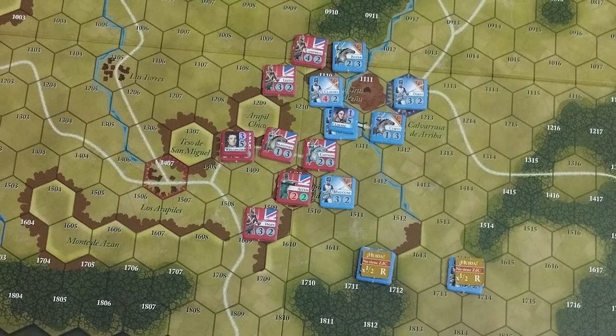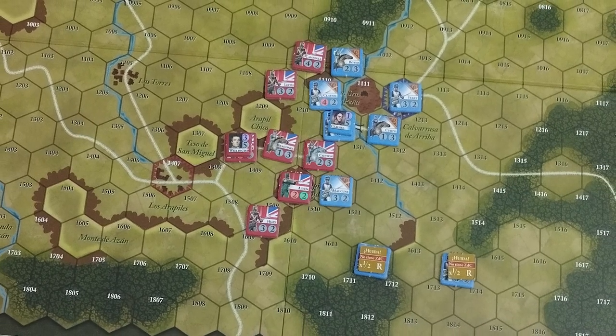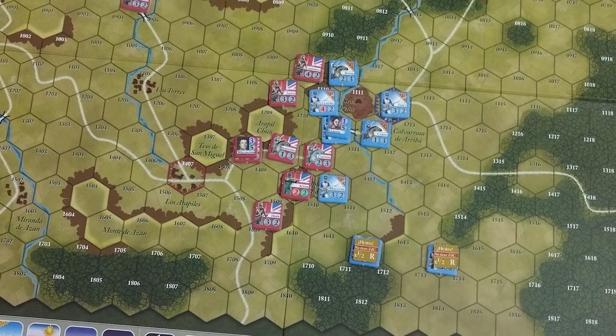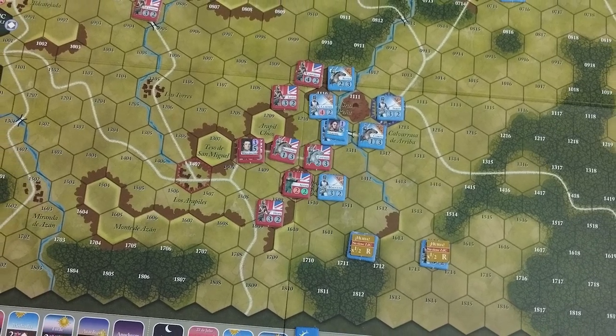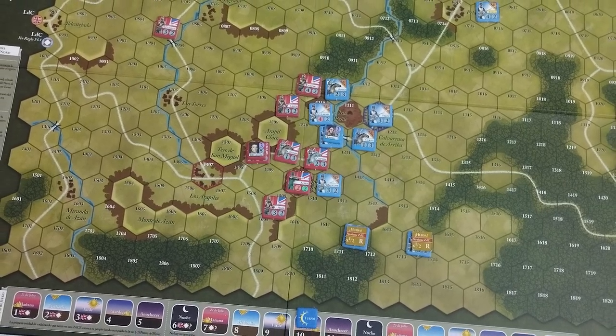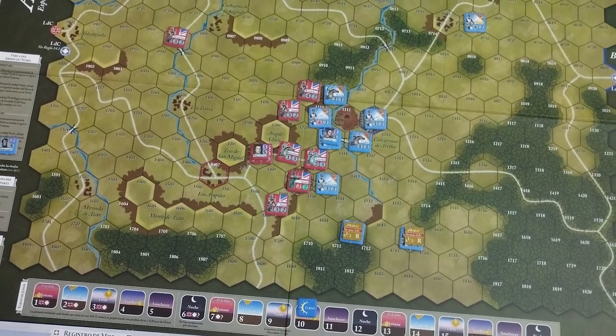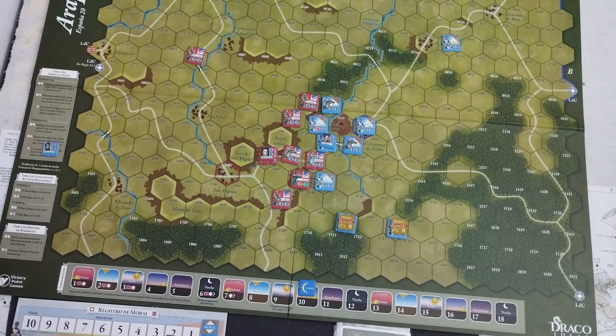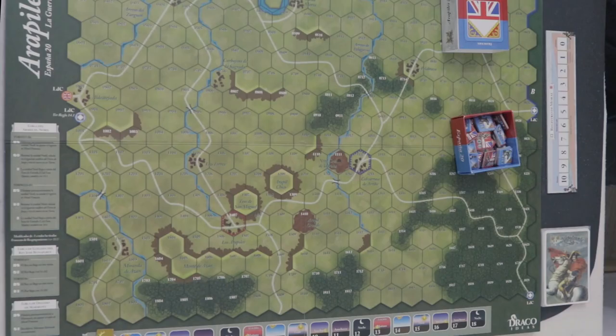Spain 20 presents the 4 battles of the Guerra de Independencia. Es un sistema de juego, un wargame muy sencillo de jugar. Su objetivo es divulgar, transmitir información sobre un conflicto en particular, un fotograma concreto de una batalla. En este caso en España 20 son 4, que engloban gran parte del conflicto de la Península, de la Guerra de la Independencia en la Península Ibérica a principios del siglo XIX.